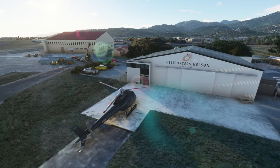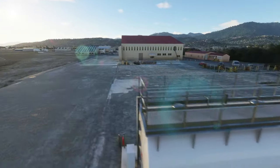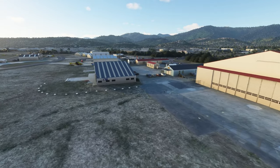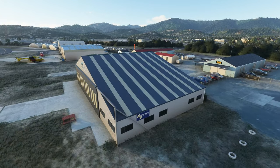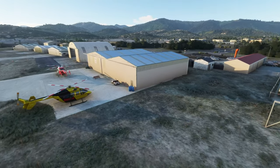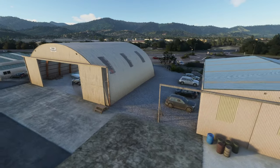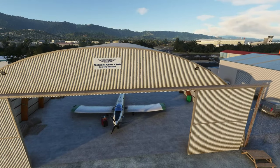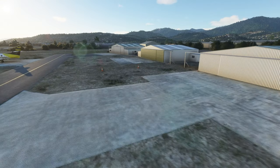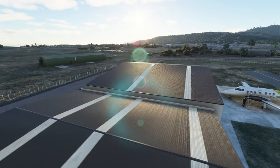As you go down here you're going to see a lot of real life businesses. You've got Helicopters Nelson right here with a helo sitting out front. Looks like Z Energy right there, which is certainly a brand here - that's the Shell brand for those of you playing at home. Moving over onto the outer part of the airfield, we've got the Robinson Helicopter Company, a couple of rescue helicopters, what looks like a crop duster, the Nelson Aero Club Incorporated, and some other hangars. Origin Air base is over in this part of the airport.